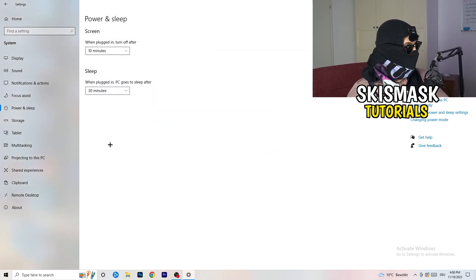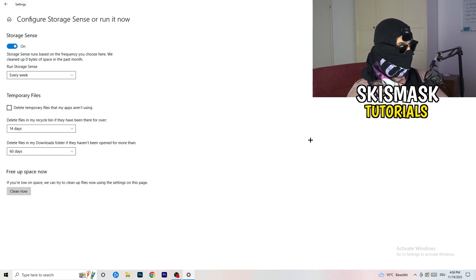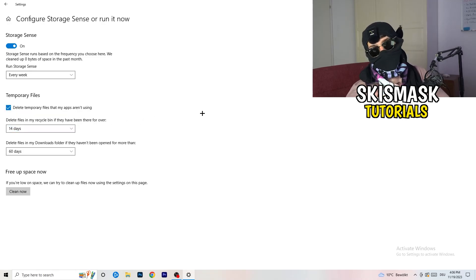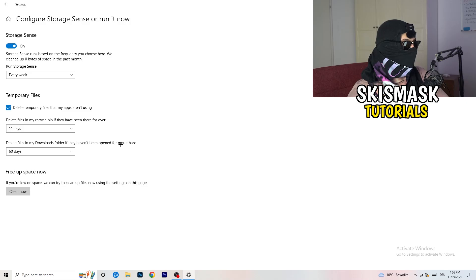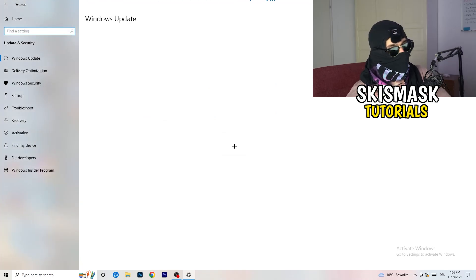Next, go to Storage, then click Configure Storage Sense or Run It Now. Turn on Storage Sense and set it to run every week. Enable Delete Temporary Files that my apps aren't using. Set Delete Files in my Downloads folder if they haven't been opened for more than 60 days. Then click Clean Now — it will take some time, but it will help. Afterwards, go back to Settings and click Update and Security.